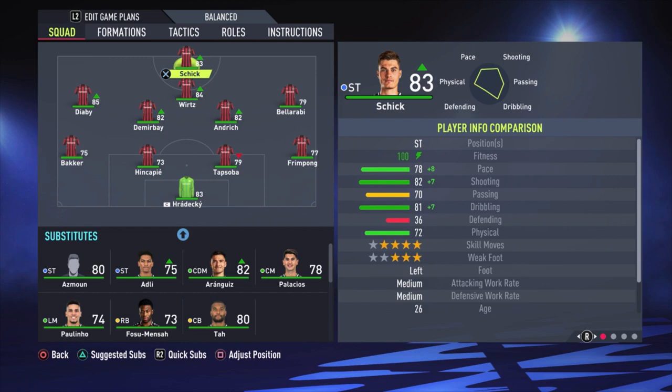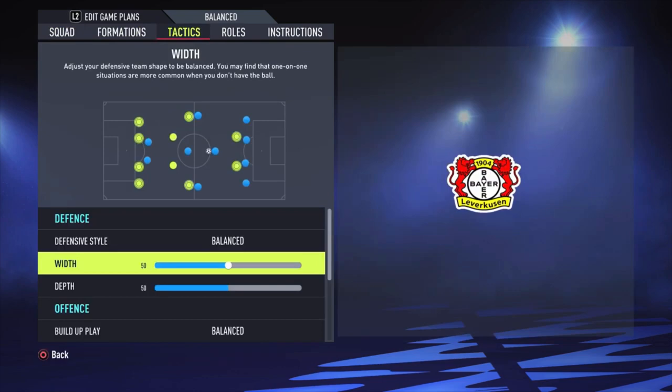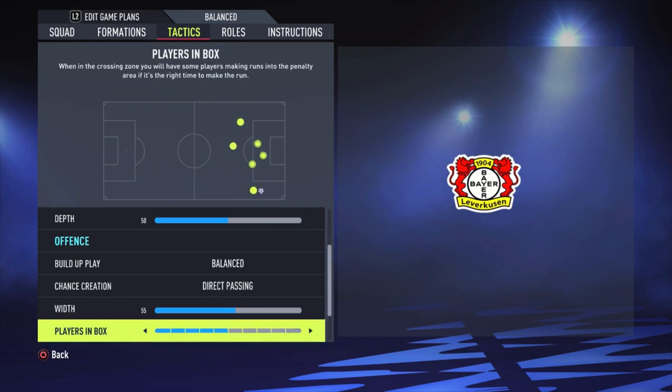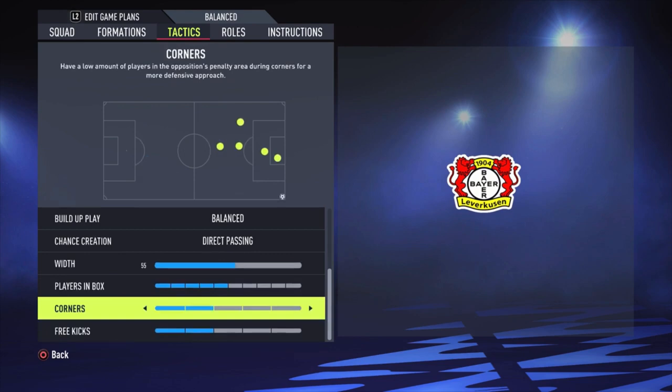Now the tactics. Defensive style is balanced with a width of 50 and a depth of 50 — nothing special. For build-up play, balanced with direct passing. On chance creation, the width is 55. Players in the box: five bars. Corners and free kicks: both two bars for me.